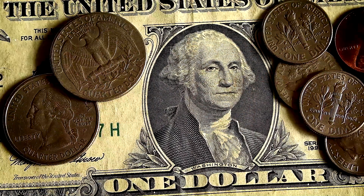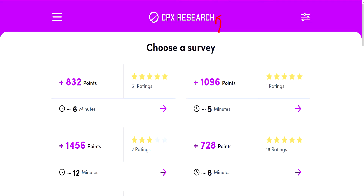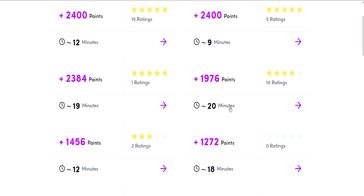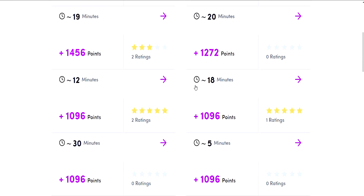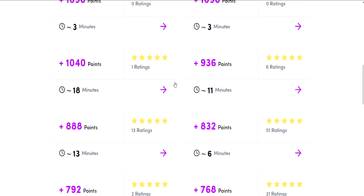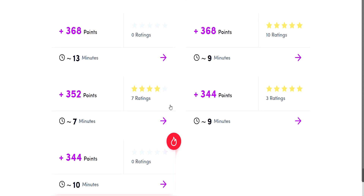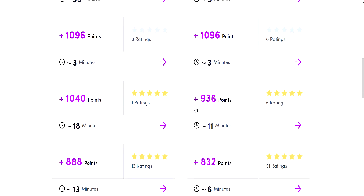Now, how about completing surveys? Let's check out Surveys Unlimited — this is literally just the CPX Research provider. We have surveys willing to pay $2.40 within 12 minutes, 9 minutes, 19 minutes, 20 minutes. That's easily almost $10 in about an hour. Of course, you might get disqualified — I've had quite a rough time with CPX Research and anyone who's tried it knows what I'm talking about with disqualifications. But on this offer wall, we easily have about $20 we can try to earn.